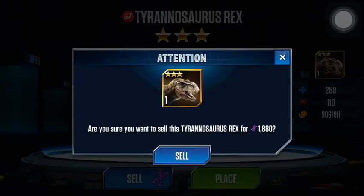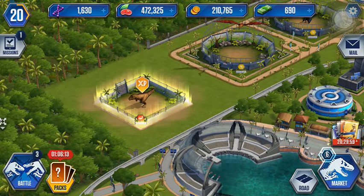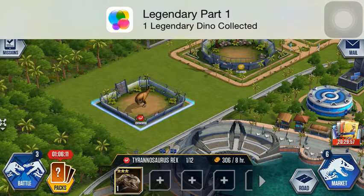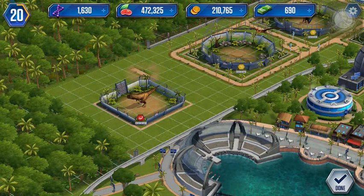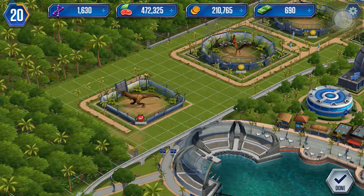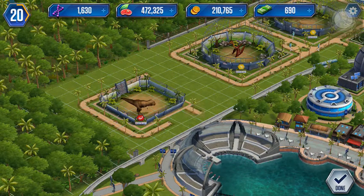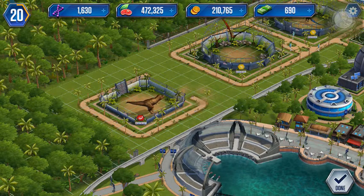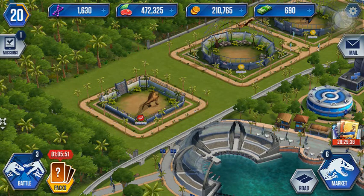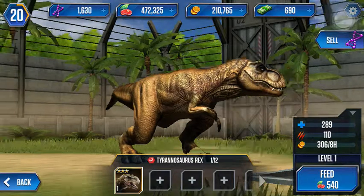Let's see if this puppy is worth it. It's our first legendary. How much does it sell for? One thousand eight hundred and eighty. So we're not going to sell it. Where should we place our dino? Let's place him over here in his own little corner. And since he's so amazing we got to put road around him. So there is our Tyrannosaurus Rex. It is very beautiful. And big.